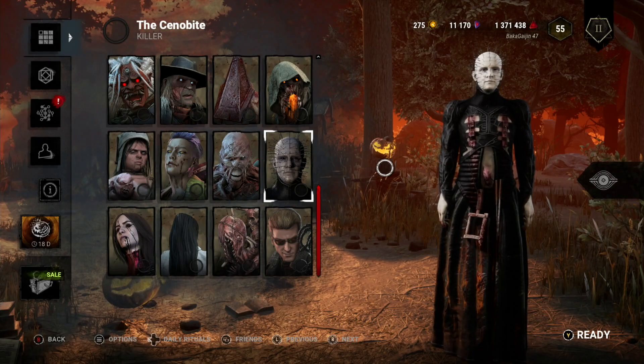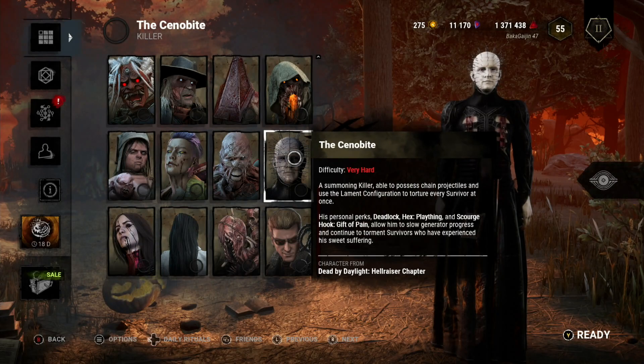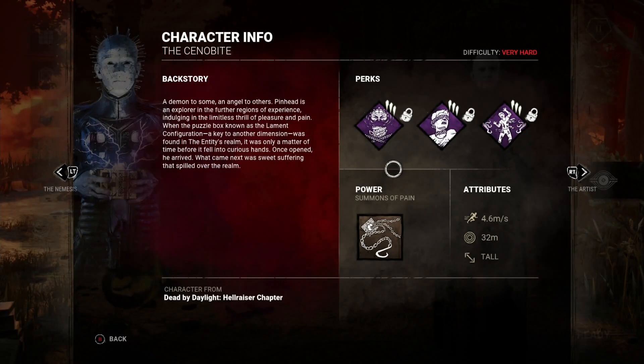All right guys, we got another new killer first impressions playthrough, and today we are going to be using Pinhead, or the Cenobite. Let's just jump straight over to his character info.